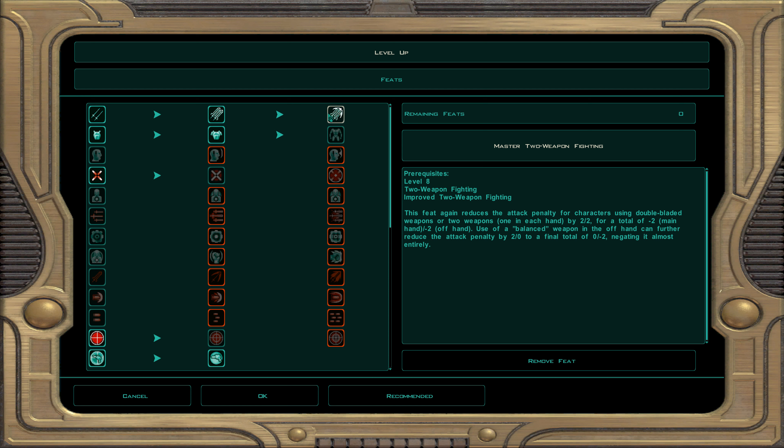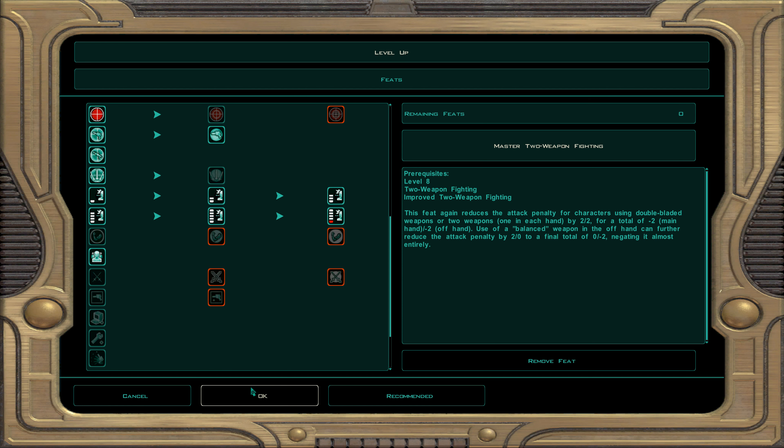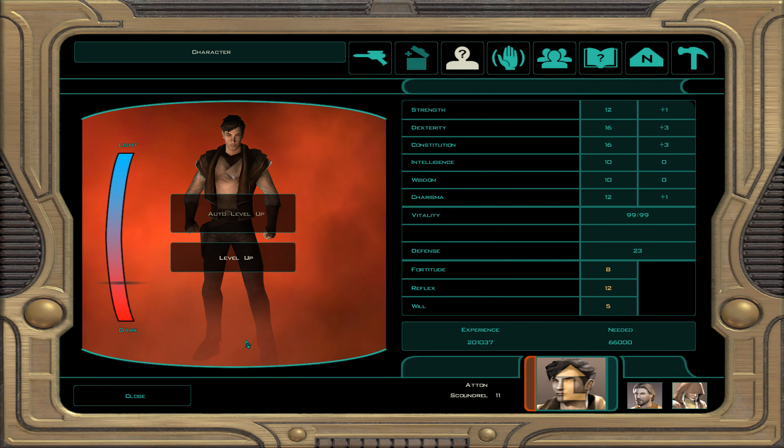Master two weapon fighting: the penalty is now minus two and minus two. With a balanced weapon in the off-hand it's zero penalty for the main hand and minus two for the off-hand — the best setup for Atton. So we have a blaster in each hand.